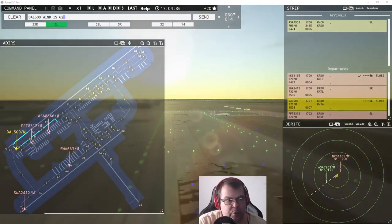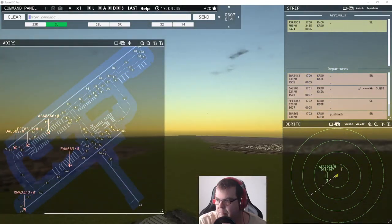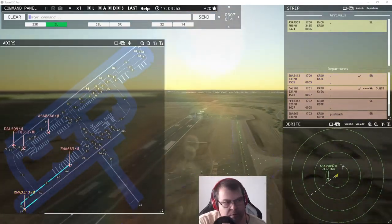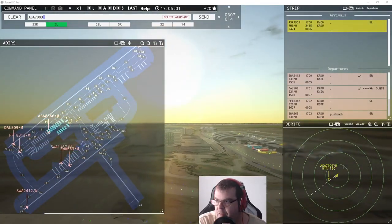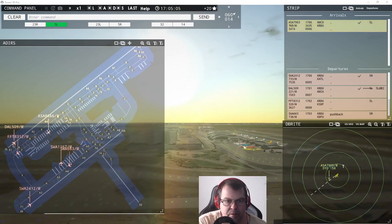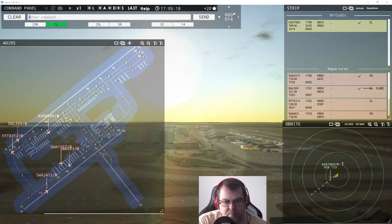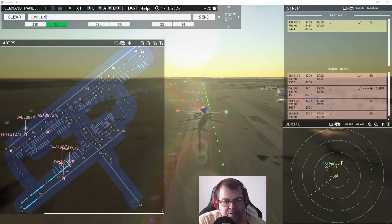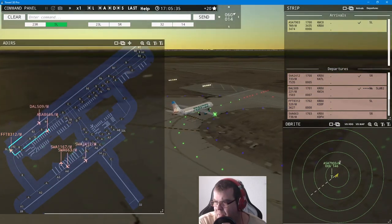Delta 509, wind is 60 at 14 knots, runway five left, cleared for takeoff. Spirit Wings 1165, contact departure. Southwest 2412, runway five right, cleared for takeoff. Alaska 7903, runway five left, cleared to land. Southwest 663, pushback approved, expect runway five right. Frontier Flight 8312, runway five left, line up and wait, behind next landing aircraft.